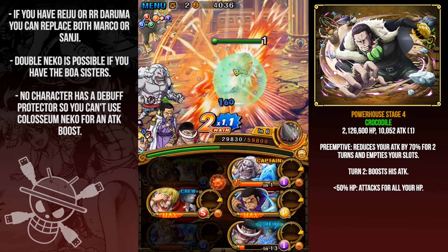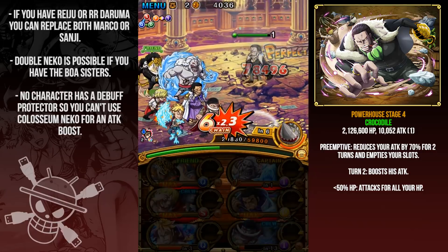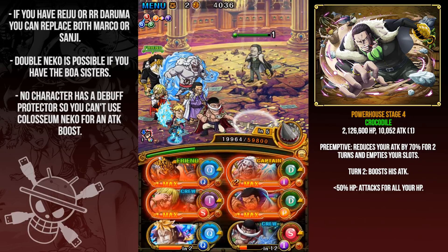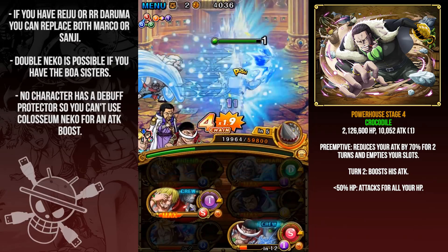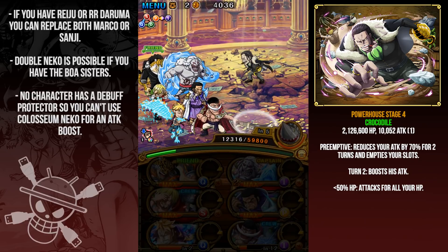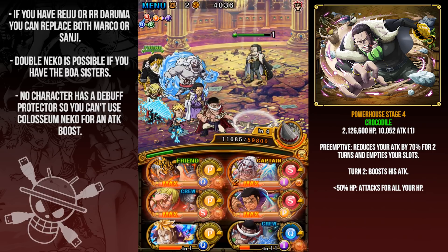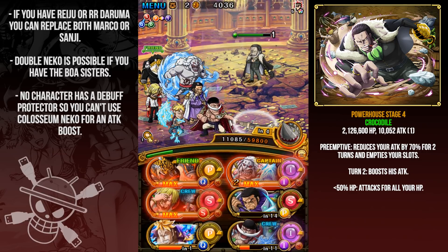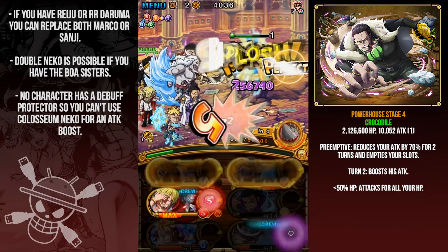He also reduces your damage by 70% for two turns — super annoying — so you just wait that out. This team is really shaky. If you had Rob Lucci it'd be super easy. If you also have Reiju or Rurouni Daruma, Kinemon is super easy, but unfortunately I don't have either. So I'm going to slum it with this team — it's almost free to play. I'm going to use Fujitora to burst Croc after his 70% damage reduction is gone, because after that his attack is boosted and he'll kill you. Attack last with Whitebeard and Sanji.